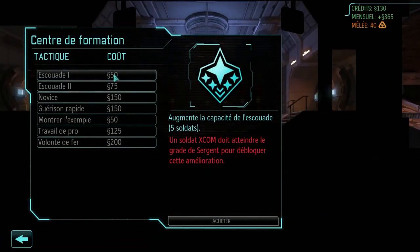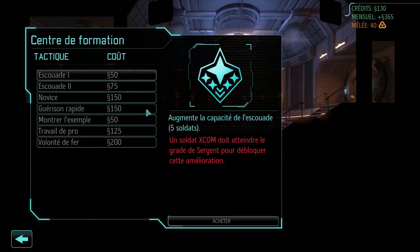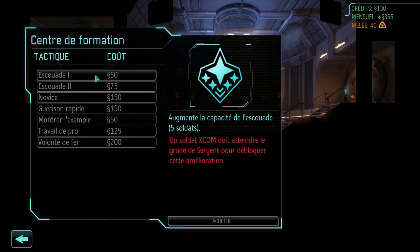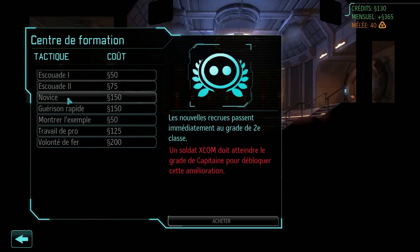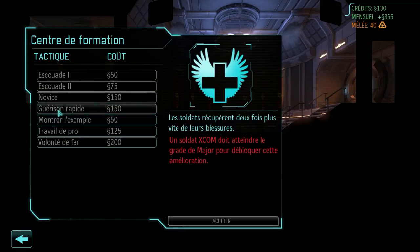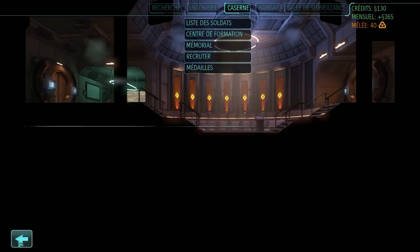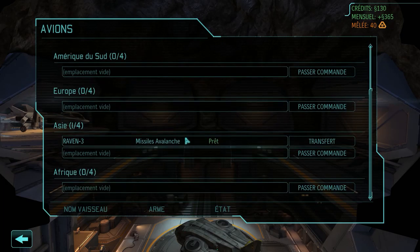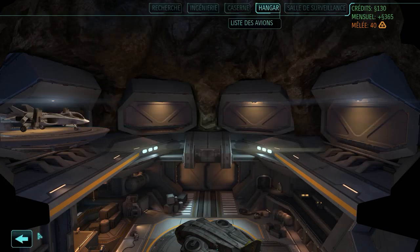The training center — we haven't seen that yet because a soldier must be at least sergeant. It lets you unlock different tactics: squad 1 gives 5 soldiers, squad 2 gives 6 soldiers. New recruits immediately go to 2nd class rank, rapid healing, etc. The hangar with my interceptors: Raven 1 is being repaired after the first interception, Raven 2 is ready, and Raven 3 is armed with avalanche missiles and ready in the Asia zone — I have a surveillance satellite there.